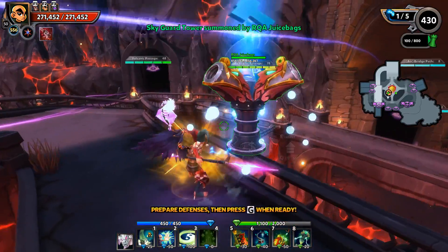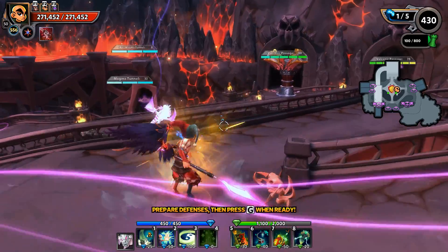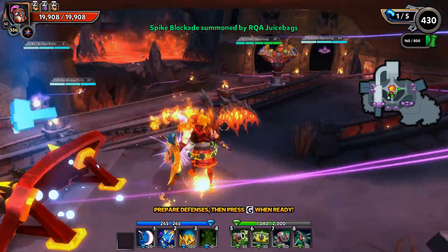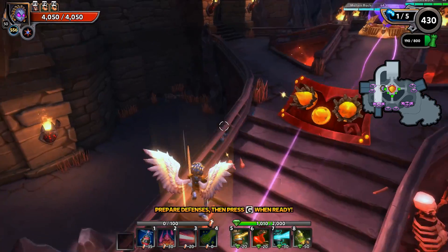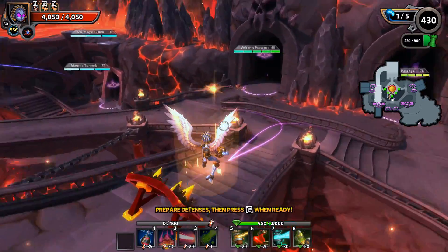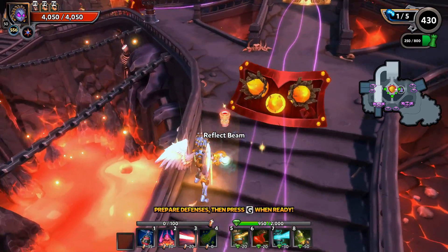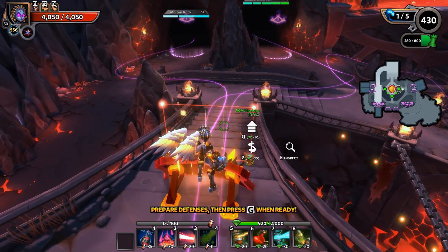First things first, we do have flyers on this map so I'm going to put two Skyguards in. These Skyguards are using Chaos 7 gear but are vanilla with no fancy mods on them. Same thing for the walls — I'm going to go with Squire Spike Blockades, and then reinforce those versus any ranged mobs with some Reflect Beams. Nothing fancy on them either, just plain Reflect Beams.